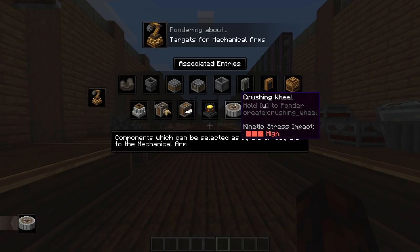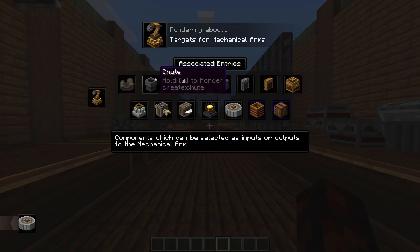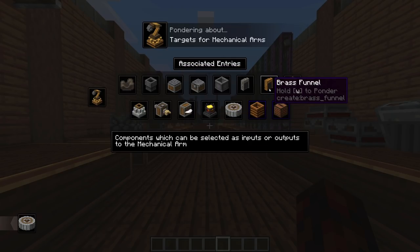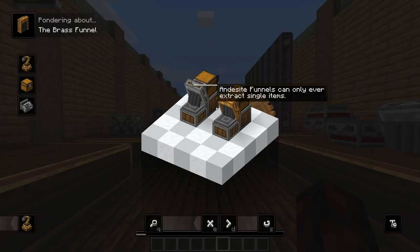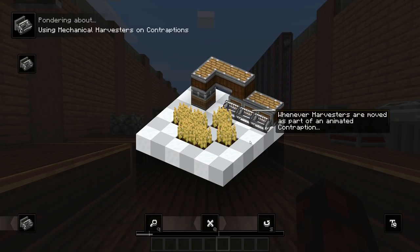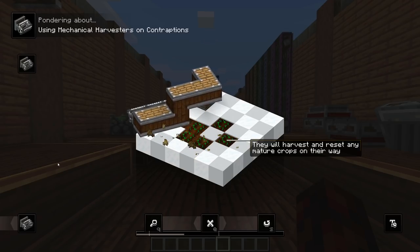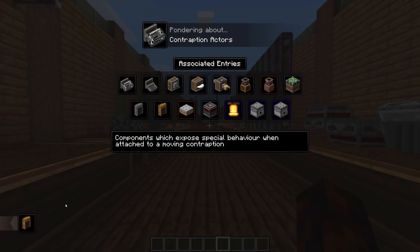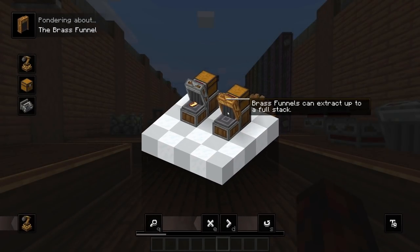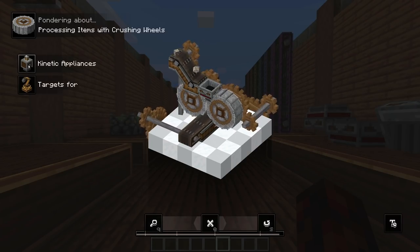Crushing Wheels is one of the Mechanical Arm targets, and we can see you can also put stuff into basins, ejectors, depots, chutes, etc. You can click one of these to get information on Brass Funnels, and keep going to figure out all the different options available in the mod. You can use Think Back to go back a page and basically explore all the different features Create adds with a whole lot of detail.